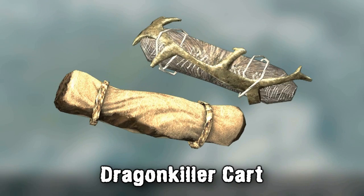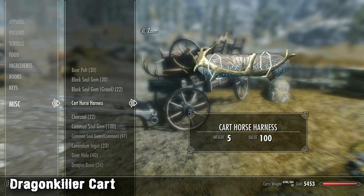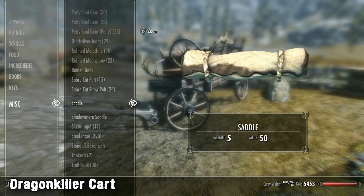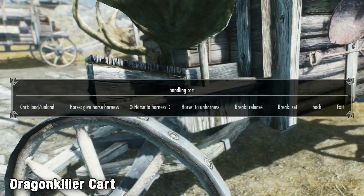And now we have something you may have seen before, but a little more up to date and with a twist. The Dragon Killer Cart adds a drivable cart to the game which can be found just outside of Whiterun. First you'll need to craft yourself a harness and a saddle depending on which horse you have. You can then click on the cart to open the menu where you can give the harness to your horse, and then use the menu again to attach the horse to the cart.